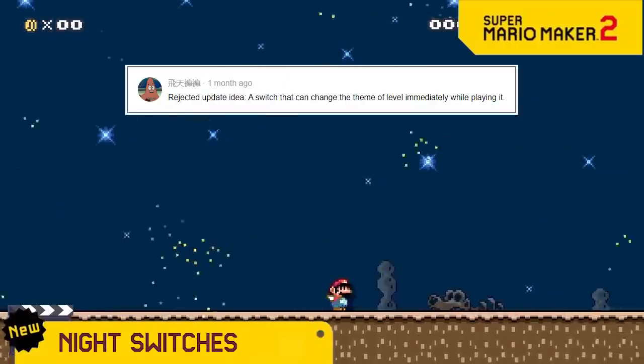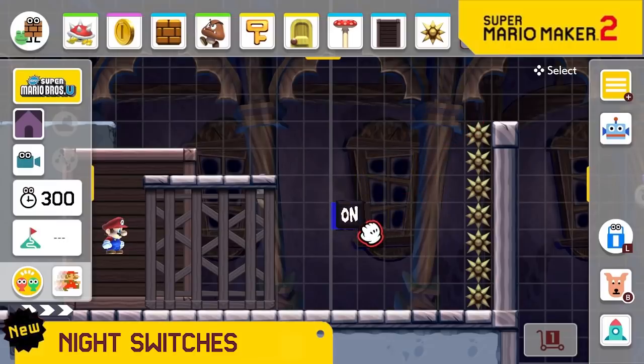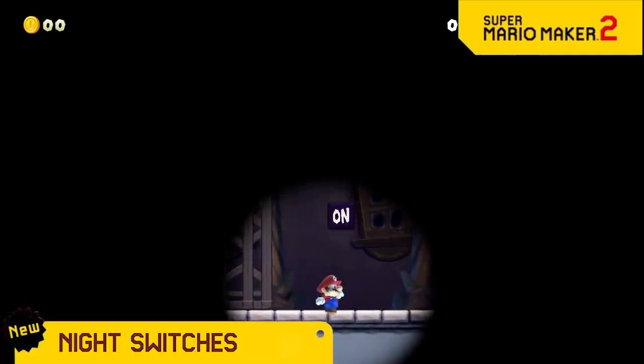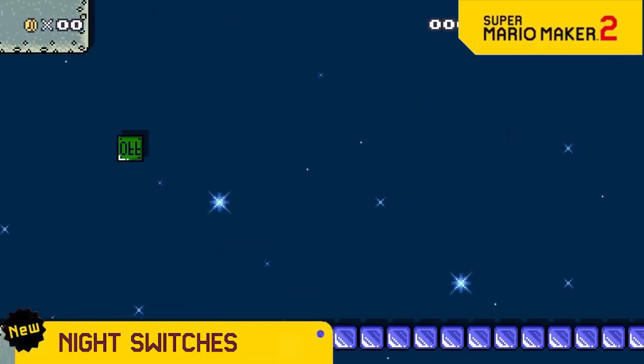We know how much everyone loves the different night themes, so now we're adding the ability to switch themes in the middle of a level. Just go to the special new on-off switch and select which night theme to change it to when it gets hit. Then you can make some great setups like starting in the dark and switching to the wind, or starting with low gravity and switching to upside down.